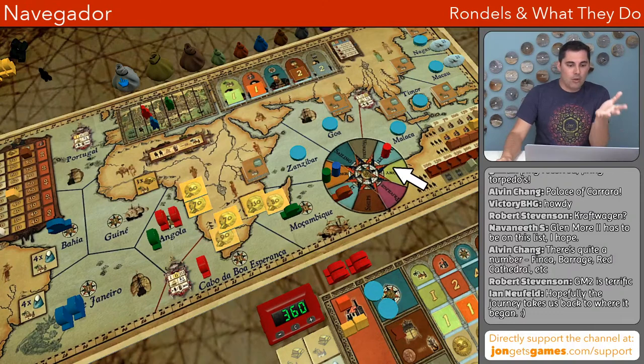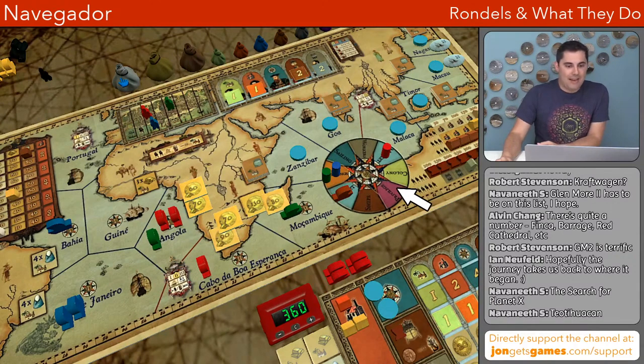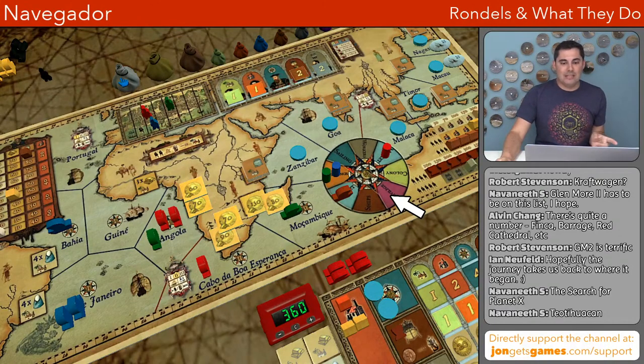In this rondelle you do a variety of things that set you up — there's a sailing action, a worker action, a market that gets you money, and then a colony action. To do a colony action you need workers and you need to move your ships to get positioned near colonies. This has the classical rondelle tension of how fast or slow do I go. You can spend extra resources to move faster. You go around and around on this rondelle doing all of these things. I think everyone would agree that this is a rondelle — I'm calling this the standard pay-more type of rondelle.